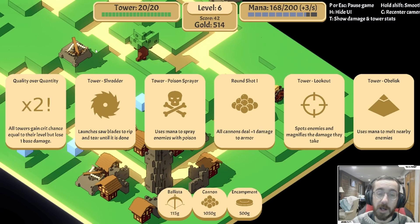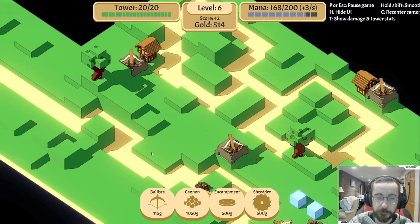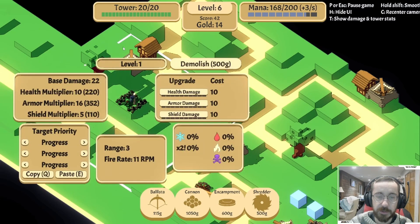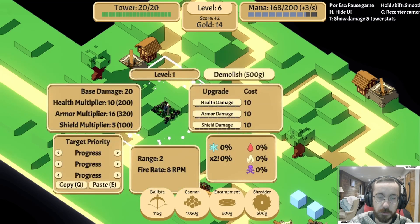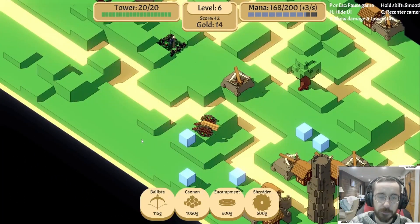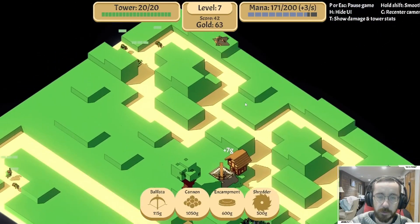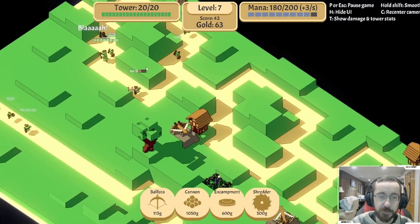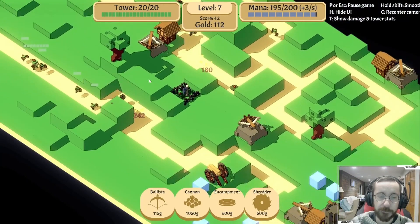Shredder, round shot. Encampment at 500 first - so this doesn't quite cover all the way over there, range of two. It's not bad, give that a shot. And then shredder starts out at 500. We have nice little areas at least on this side we can build around. We got to get there first.